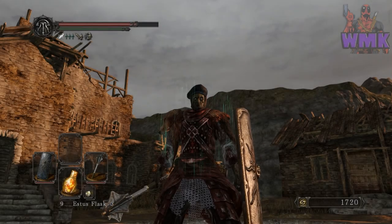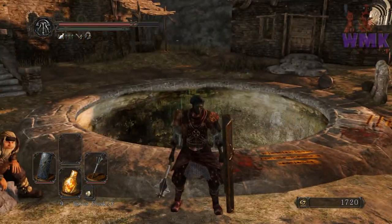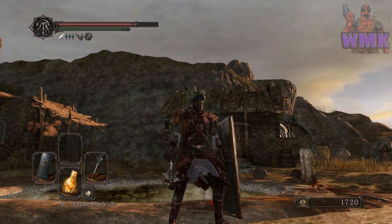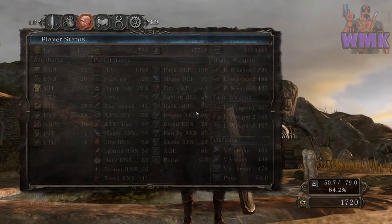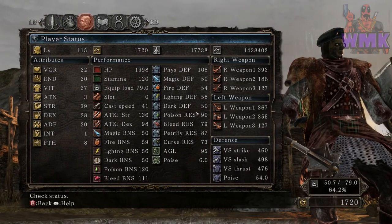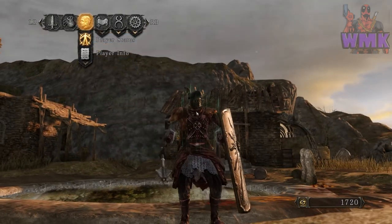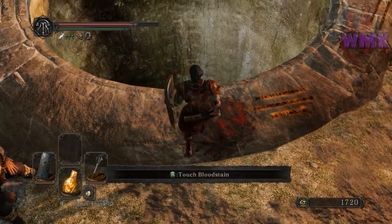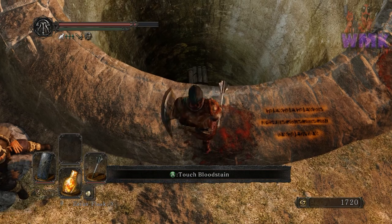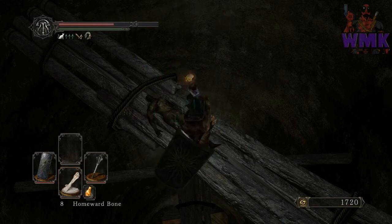Hello everybody, this is Walmart killer, and today I'm going to be showing you another video on how to get down from Majula into this pit and down into the Black Gulch. It'll be a much quicker video — I'm gonna try to do this all in one take. First off, you need the silver cat ring, and I would highly suggest putting some points into vigor — maybe up to 20. Also have a bunch of life gems or flasks on you.